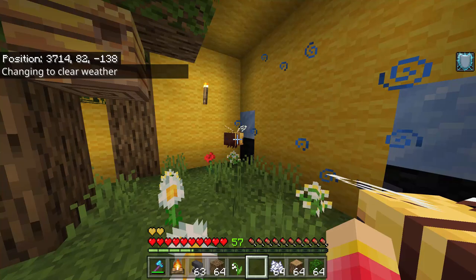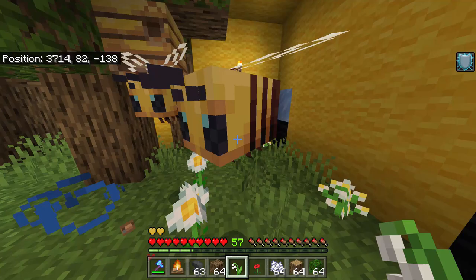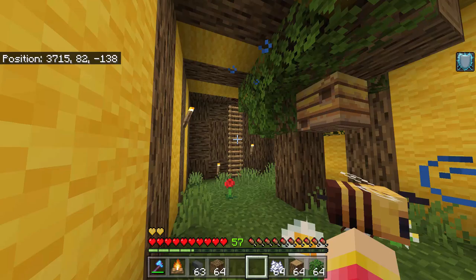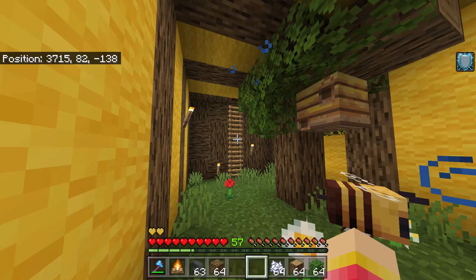And there we go. As you can see we have now the bees here. To breed them, all you have to do is give them flowers. And there we go — we have now our bee farm. And that is so awesome.